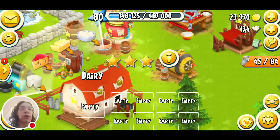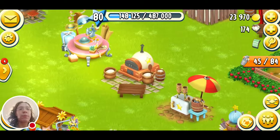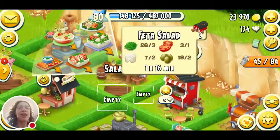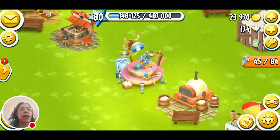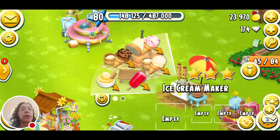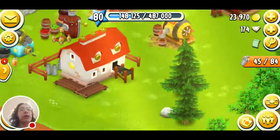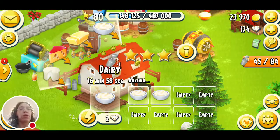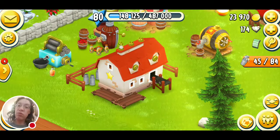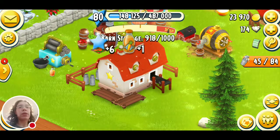We need to get some stuff in the dairy since it's totally empty and we have a ton of milk. Currently I have 8 cream, 9 butter, 11 cheese, and 7 feta. Let's get the cream and butter up to the level of the cheese — so 3 more cream and 2 more butter. I have plenty of regular cheese, so I won't make more right now just for barn space purposes.